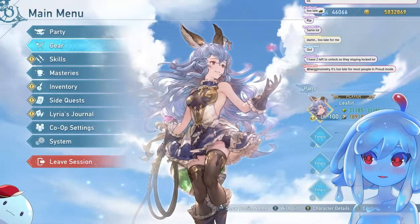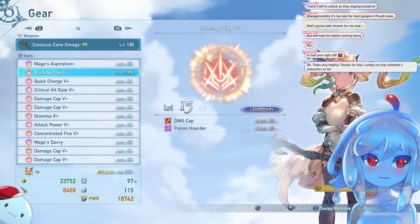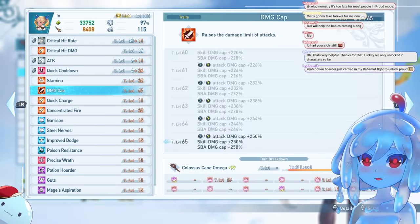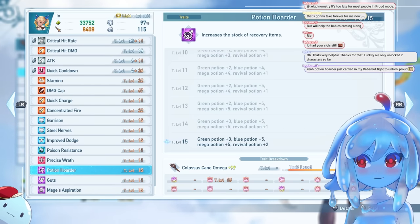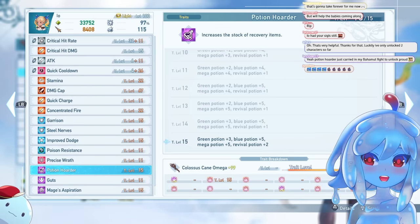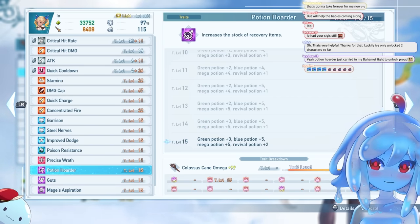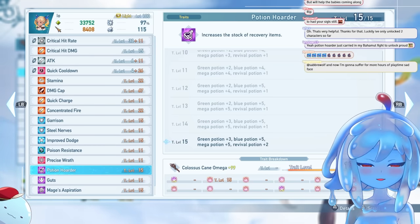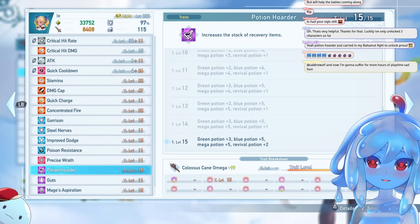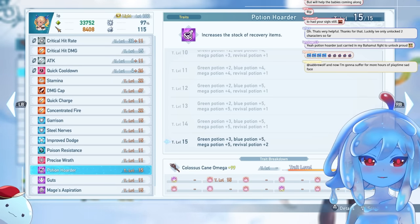Tip number six: Potion Hoarder is OP. If you are having trouble in raids, Potion Hoarder is a way to protect yourself and heal yourself. Potion Hoarder at level 15 — which you can get from a five-sigil being maxed — will give you plus three green potions, plus five blues, plus five mega potions which heal you to full, and revival potions plus two, giving you three. So you have three revives if you mess up. It is so strong. For anyone struggling with the game, Potion Hoarder is an easy way to have an easier time.